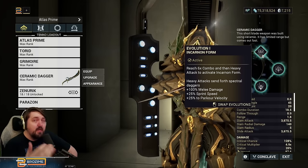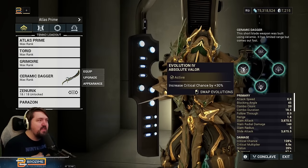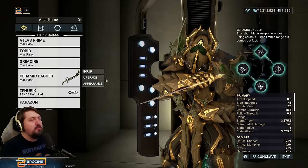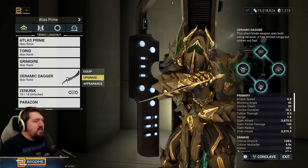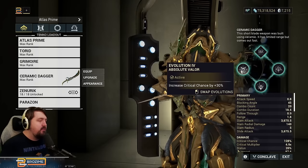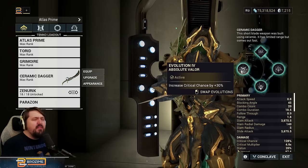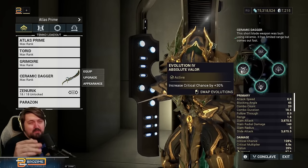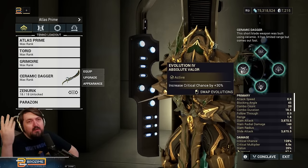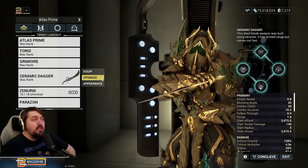The Ceramic Dagger also gives 20 initial combo, which actually doesn't matter much because Atlas is fantastic at building combo. If we transform the weapon it would give 100 melee damage affecting his one, but I'm not going to do that in this video. This incarnate is really a 'what if Atlas was buffed to an appropriate power level.' Any incarnate with a significant critical increase can stand in — Magistar, the bow incarnate at around 19%, Nami Solo. But the Ceramic Dagger is the one you actually want; it's the best.